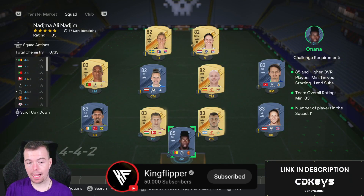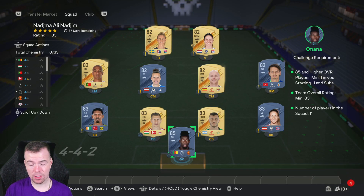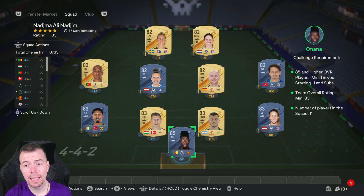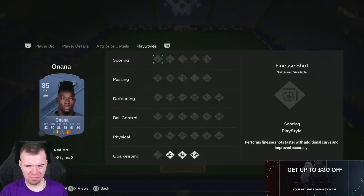Before we get into it, just to let you know — these are buy-it-now prices, and this SBC has only been out for a couple of hours, so it won't always be cheaper. Prices do fluctuate. At the moment low-rated fodder is kind of expensive, so just take that with a pinch of salt, especially as it's out for 37 days. It's an 83-rated team with one 85-rated player.